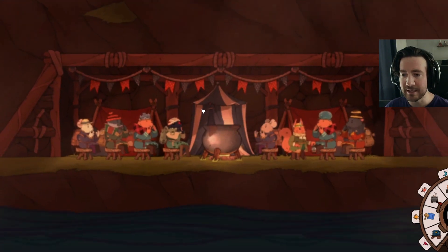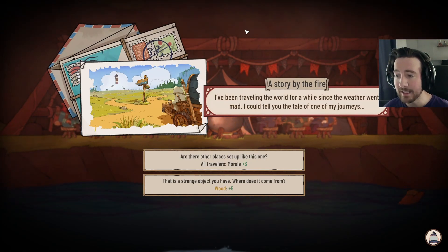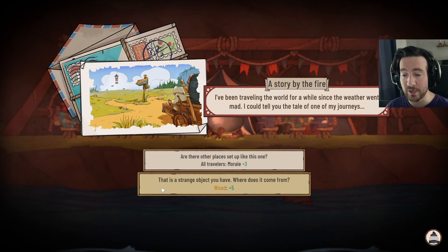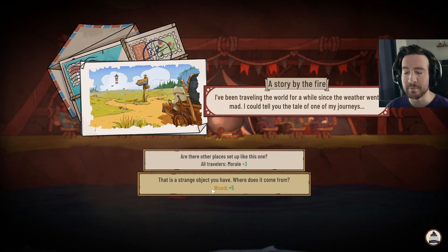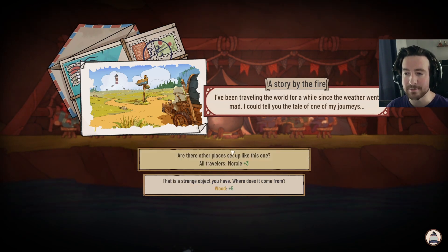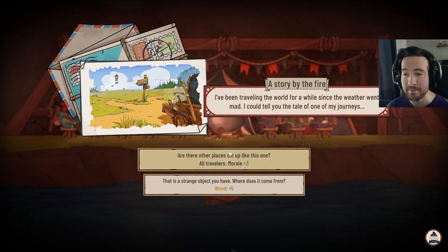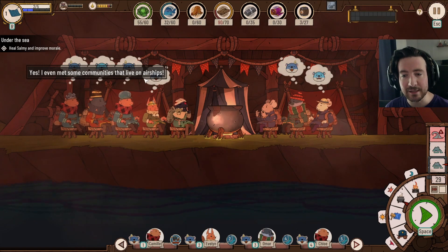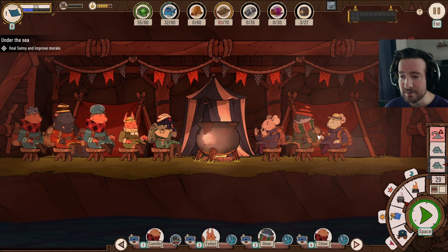And then we have a story event by the fire — you get these pretty frequently. A traveler says: 'I've been traveling the world since the weather went mad. I could tell you the tale of my journeys' — all travelers gain three morale — or 'That's a very strange object you have, where does it come from?' I don't need five wood, so I'm going to take the morale bonus. This person tells a campfire story to all the other characters, saying there are other safe places out there — they even met a community that lives on airships.